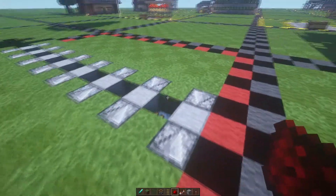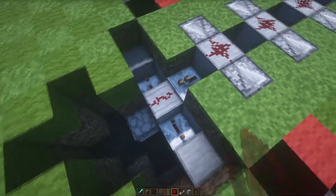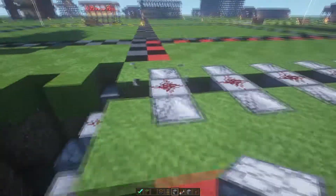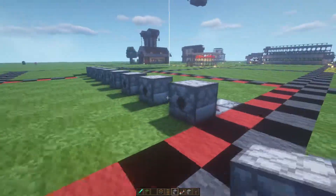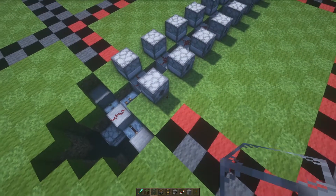Grab your redstone dust and place those on top of the center blocks between the observers, placing a last one right there. Then grab your dispensers and place those on the observers facing outward from the redstone dust. Do that on both sides.